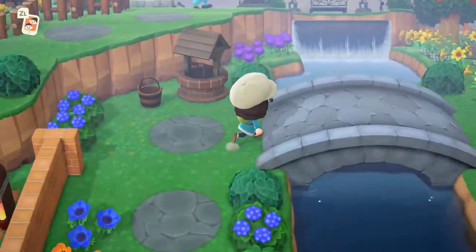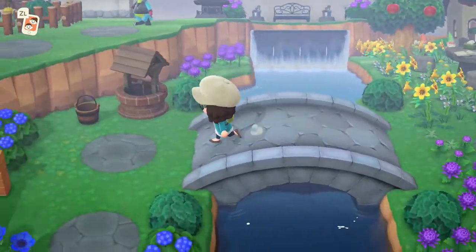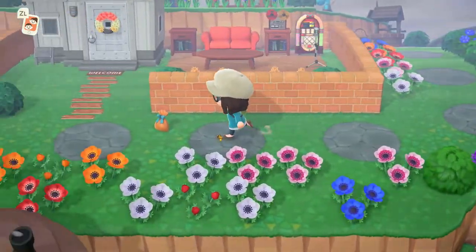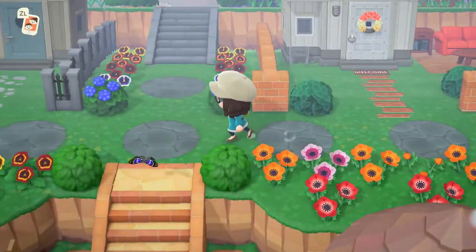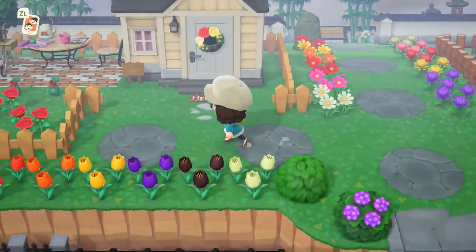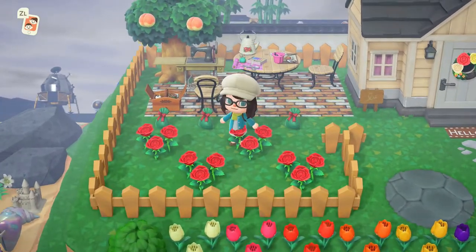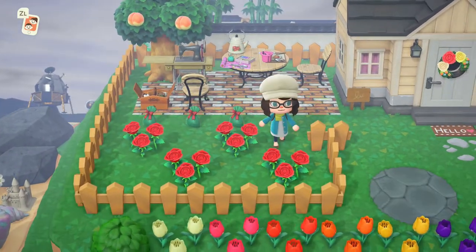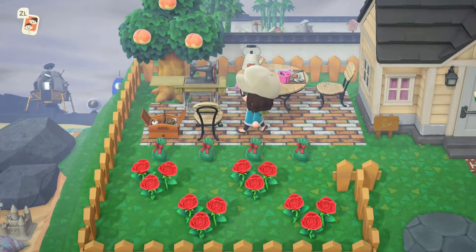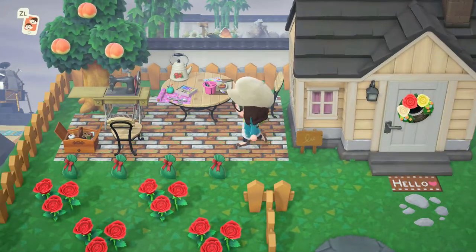Over here is the bridge back to my house — I have my personal waterfall there and all of my flowers. And then upstairs we are going to visit my last two villagers, which is Aurora — the little penguin that was walking around the beach. She has the same personality as Megan; she likes books and sewing and things of that nature, so I put a sewing machine in her yard and some painting things and a little kettle.